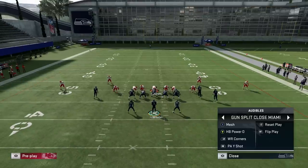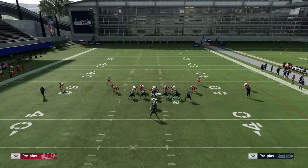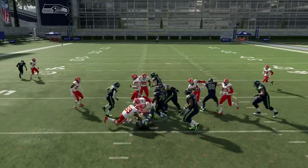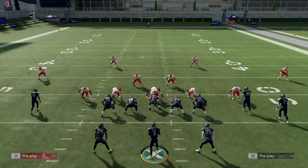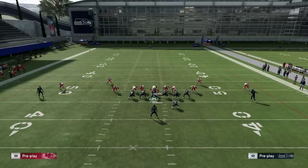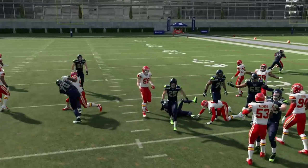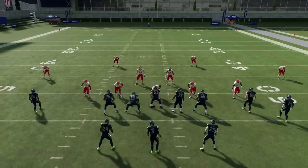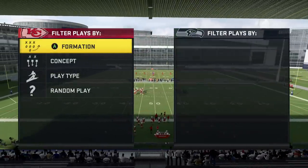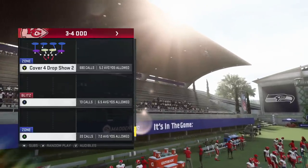In an all-out blitz situation, if they have linebackers in the gaps, you probably want to run the nine five willy the way I described, or slide protect to that side. But if you're facing someone that puts linebackers in the gap like that, I recommend coming to the strong pro and just running dive. There will be times where you get stopped at the line, but there will be times where you break for a touchdown against this type of setup.